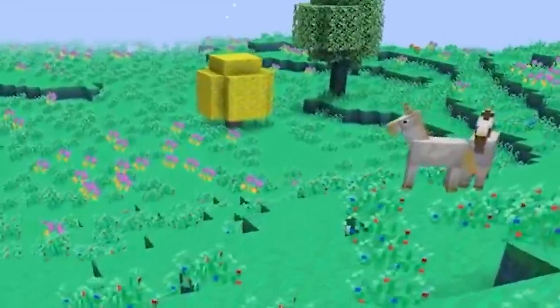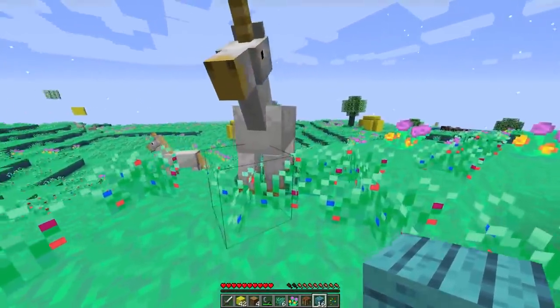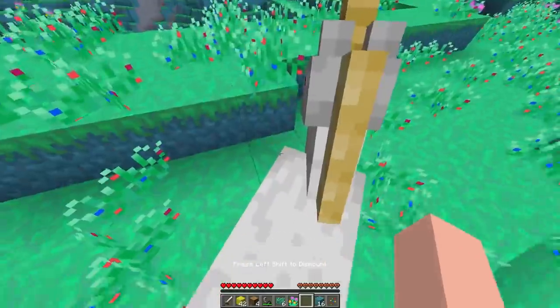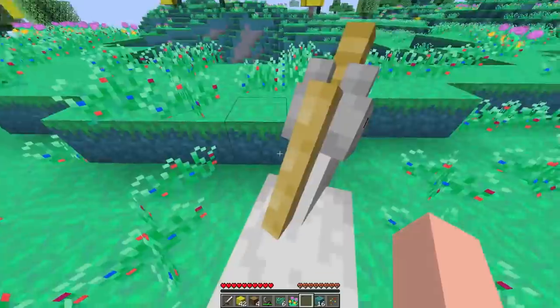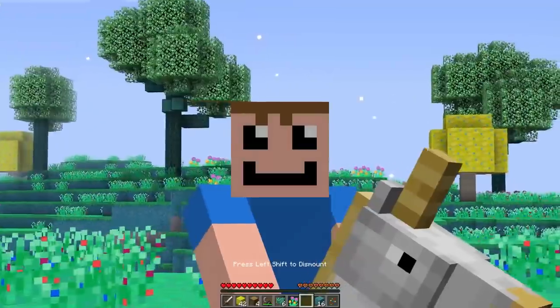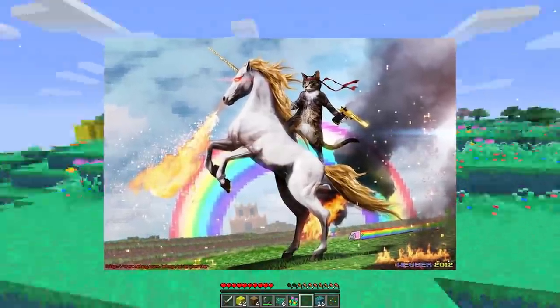Look at this — this is the first mob we've come across: the unicorn! Which I think might be one of the only unique mobs here, but the great thing is it can be tamed. You can actually tame unicorns in the dream world. I kind of like this, I'm not gonna lie. Doesn't mean I'm a girl — unicorns are sick, bro.